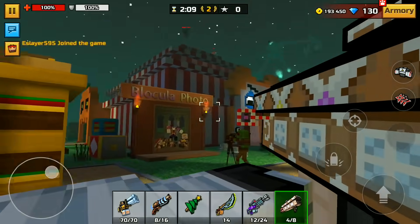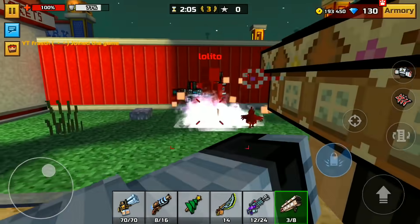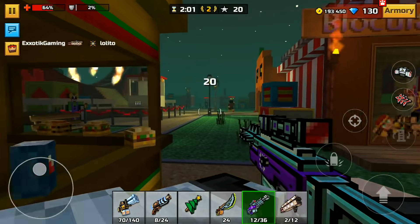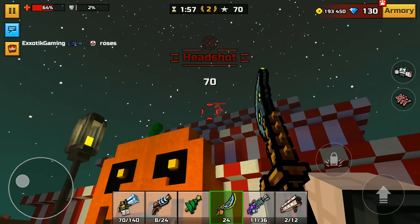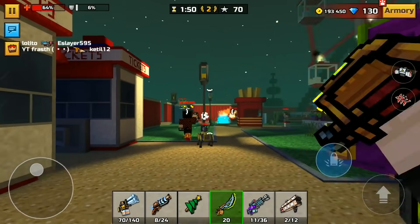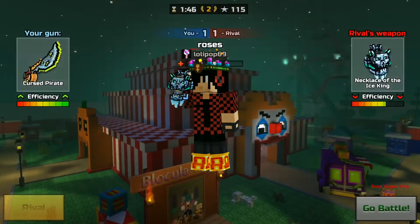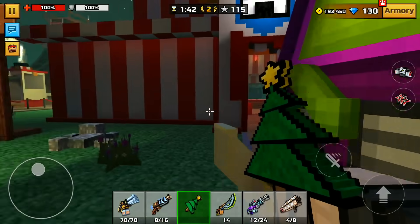I have to make episode number two and episode number three directly after this one, back to back — nothing in between. It's just non-stop Pixel Gun for a long freaking time. Stop jumping up on top of the roof, you dummy — look at you jumping on top of the roof thinking you're so cool. I got this thing. I love this weapon — it just sounds so cool and it is.